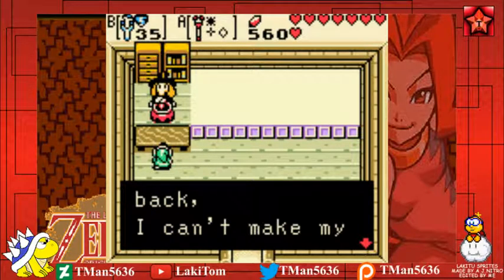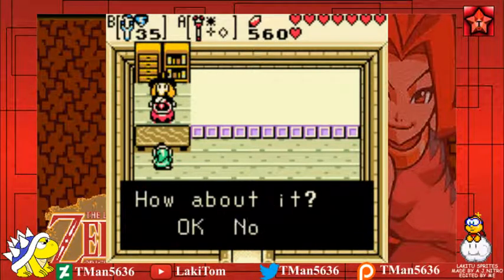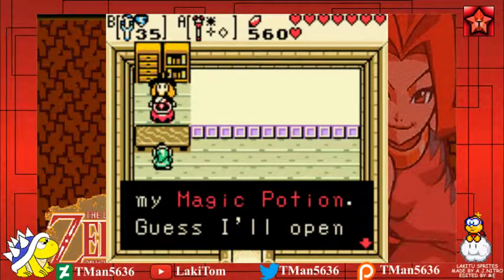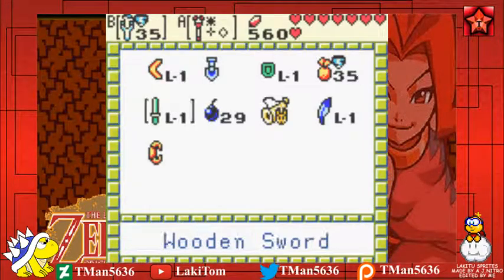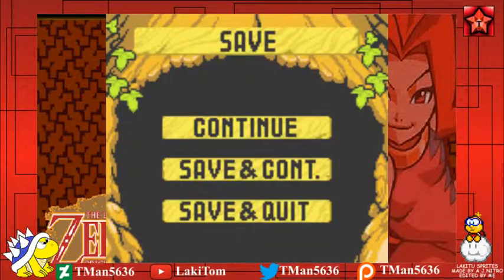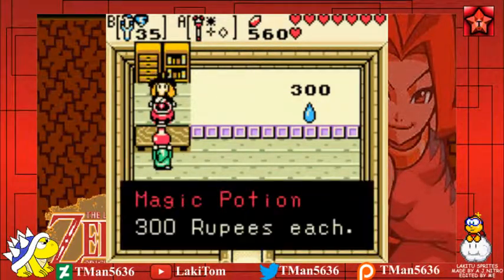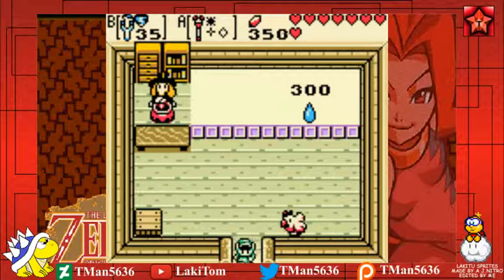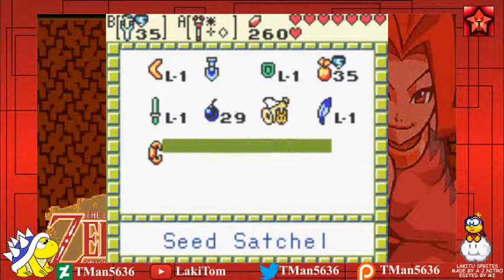I don't know if this is the maximum they can make out of an 8-bit system. I want to say Shantae was the maximum they could do, because one thing you should check out sometime with Shantae specifically is the sprite animations — there's a hell of a lot of them. No magic potion. Now I've got to take the wooden bird to the guy in Horon Village.